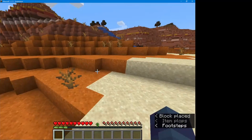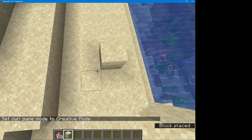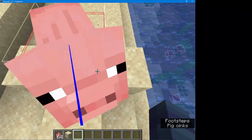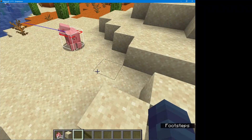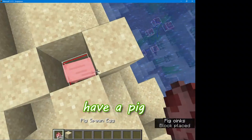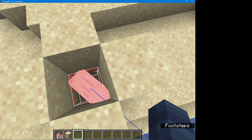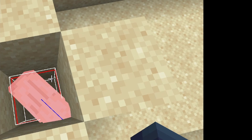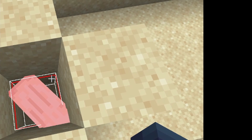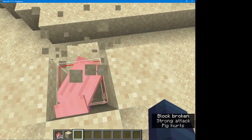Here we go, we have a pig and it has a box that's not actually directly on him. But if you're still within that box you'll still hit him even though it's not visually on him.